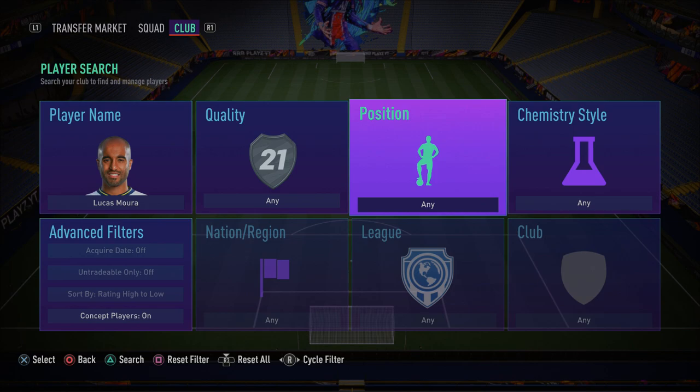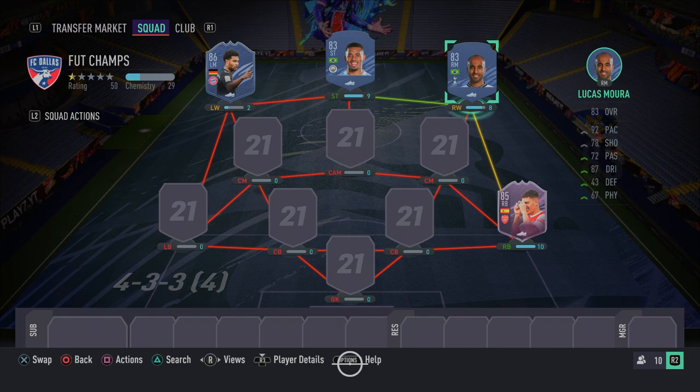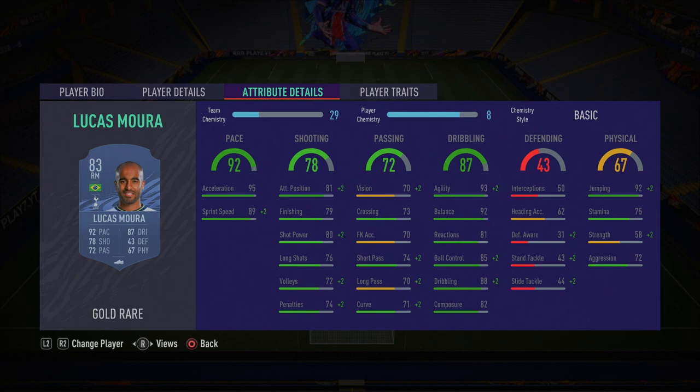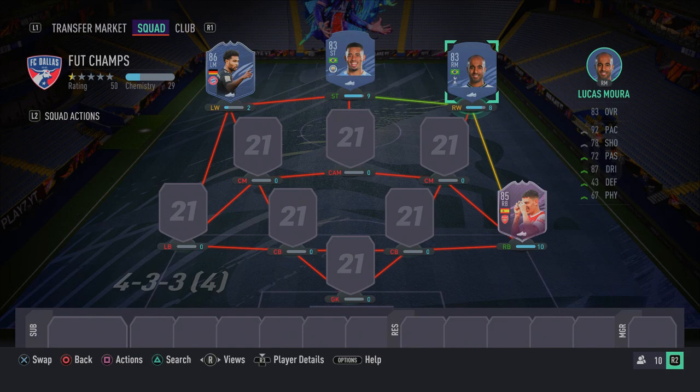In the right wing spot, we have Lucas Moura — your typical cheap, sweaty winger. He's got four-star skill moves, four-star weak foot, 95 acceleration, 89 sprint speed, 93 agility, 92 balance, 85 ball control, and 88 dribbling. That's just fantastic. Players with high agility, dribbling, and balance are the most effective in the game. Make sure you go ahead and get Lucas Moura.